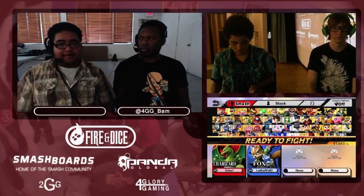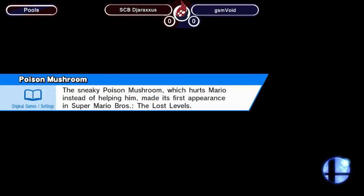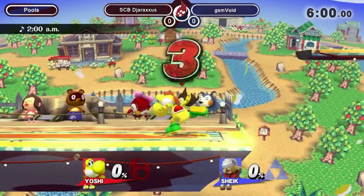Certain characters get a lot out of perfect pivot — always going back to Fox, the Fox perfect pivot into up tilt is a guaranteed up air as well, just off the front hitbox. It's always a guarantee. So it just gives a lot of characters other options that they normally wouldn't have access to without perfect pivoting, even if the distance might not be as long as others.